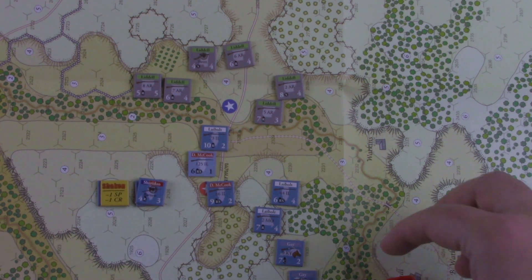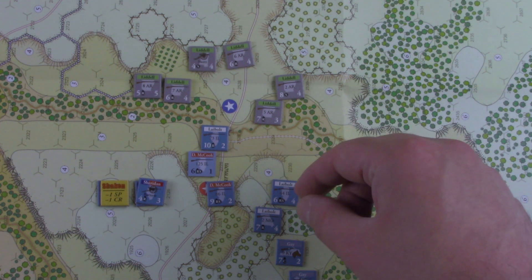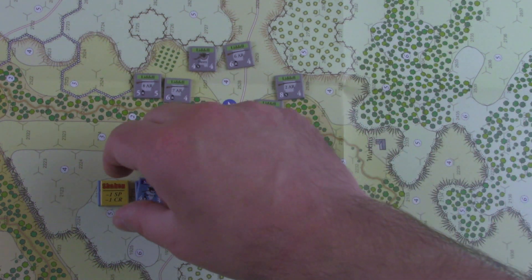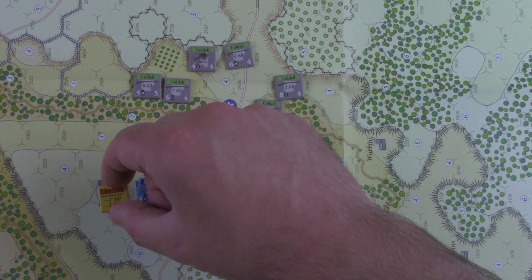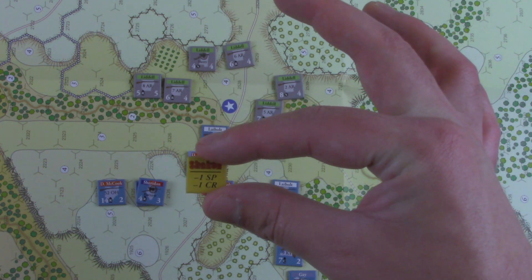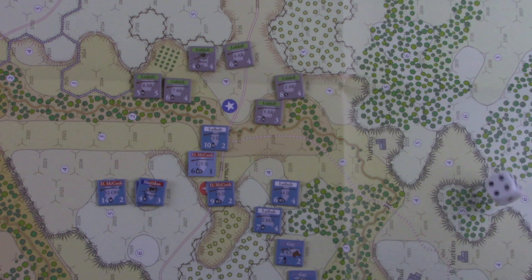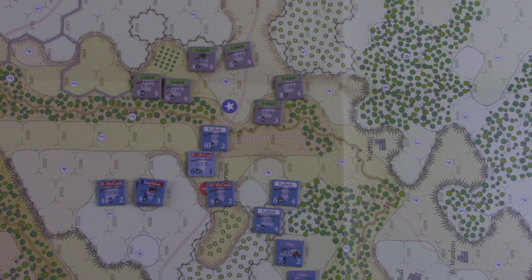And we pull Sheridan again, so now we'll see if we can activate his other group. They rolled a two, so they can. We're going to do a rebuild real quick. The rules are different in A Most Fearful Sacrifice. We'll take that off, and this one — now that it is at least three hexes away, we can roll. We need a one here, and we didn't get it. So that's Sheridan — that's probably as good as he's going to get for his final push.